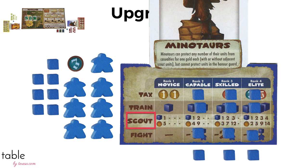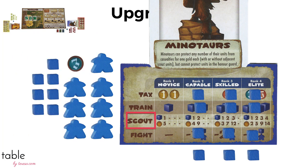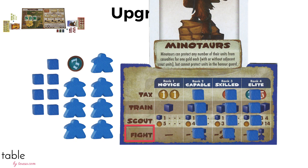Scouts give players points for the intel cards they have of a particular region at the end of the game. They also protect units in battle. By upgrading, you can place more scouts for fewer coins. Fight lets players battle; upgrading lets you pay off fewer captains and have fewer units needed in battle.